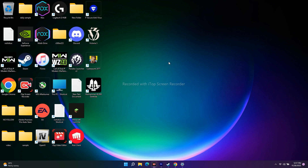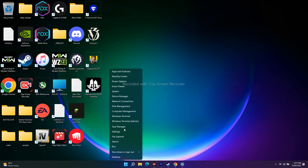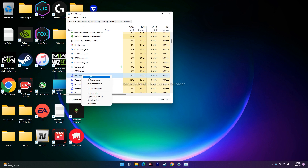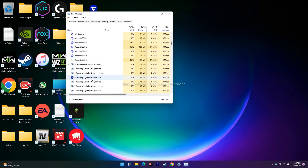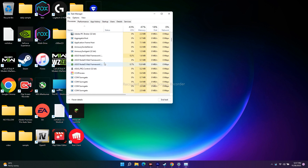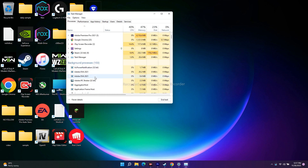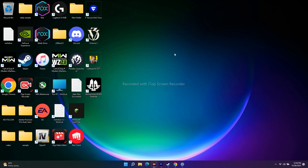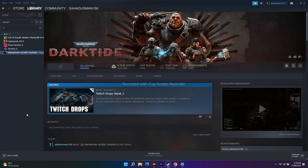Also, close all unnecessary background applications — for example, Discord and antivirus software. Open Task Manager by right-clicking the Start button. Scroll through the list and end any tasks running unnecessarily in the background. Additionally, if you're experiencing crashes when launching the game, try unplugging all USB devices — controllers and peripherals — from your PC before launching. Once the game is running, you can reconnect them.